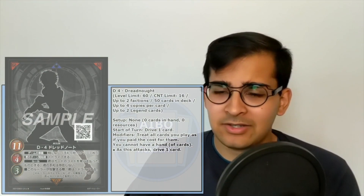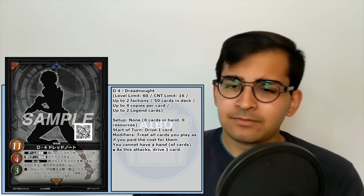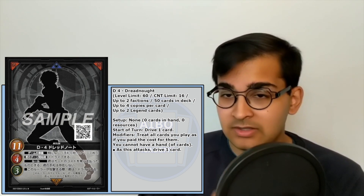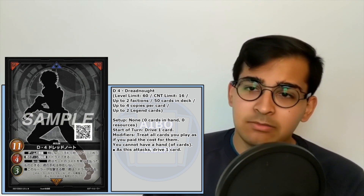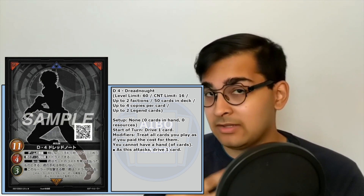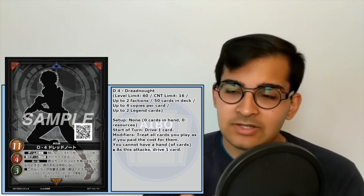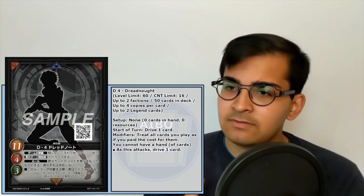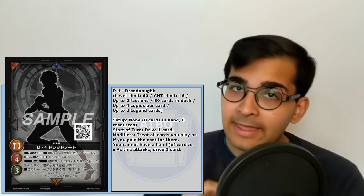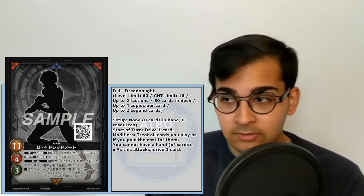Here is D4 Dreadnought. This is a ruler with two attack zones, one defensive zone, one set zone, 11 life, four attack, and three strike. It has a CNT limit of 16, up to two factions, 50 cards in deck, up to four copies per card, up to two legend cards — same as apprentice — and a level limit of 60, so 10 more levels than apprentice.